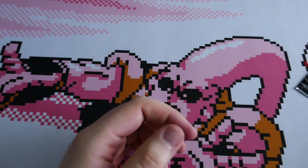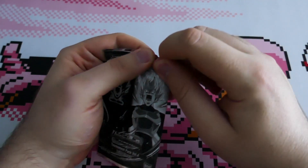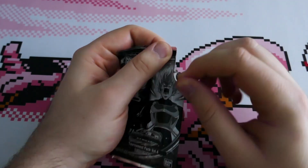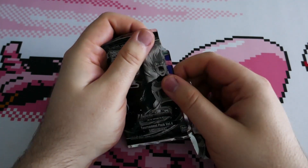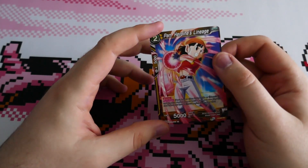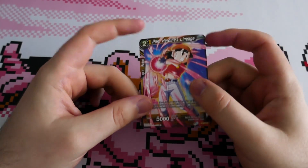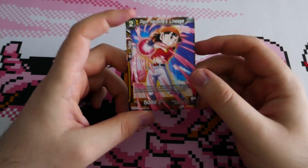I'll put those on one side with all the other black Shadow Dragon cards and we'll open up this Tournament Pack Volume 4. Which card is this going to be? It's going to be a Pan — Pan Heroine's Lineage. Not the most exciting pull but hey, can't always get good pulls.